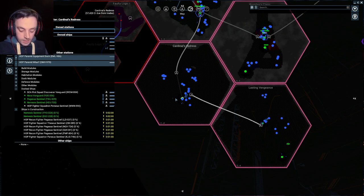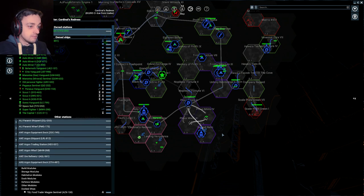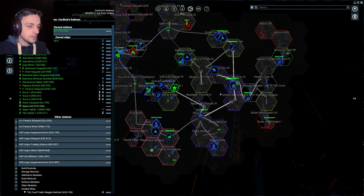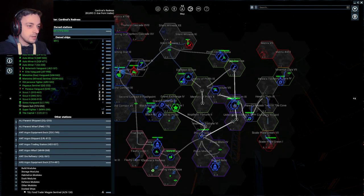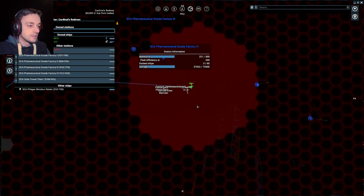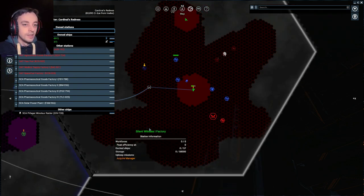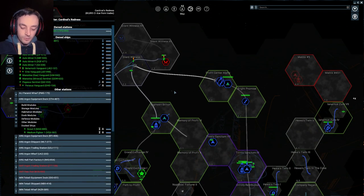Right, so having done that, I should be ticking these off on the list. Let's tick Black Hole Sun off and tick Cardinal's Redress off. Now the next one is in Silent Witness. But I can't find it — I have gone in there and I have looked really hard! Silent Witness is over there somewhere. They say it's about here, but I've looked around there for absolutely ages and I can't find it at all. I'll have to have another look at that at a later date. So the next one is in Heretic's End.